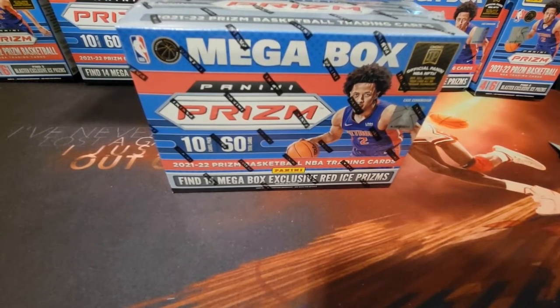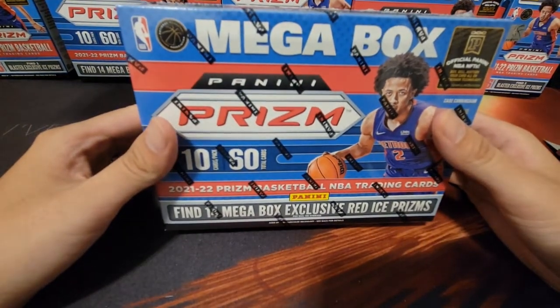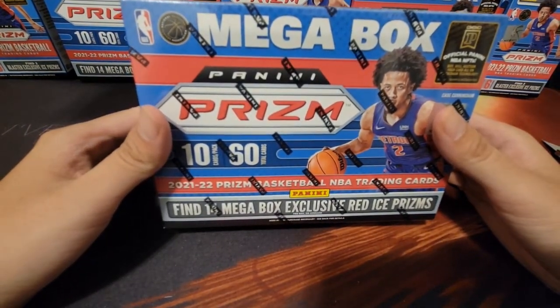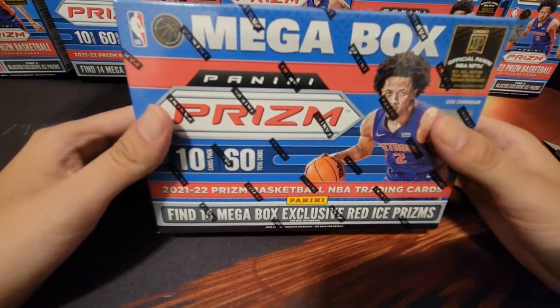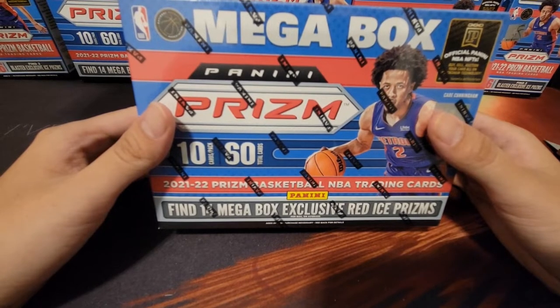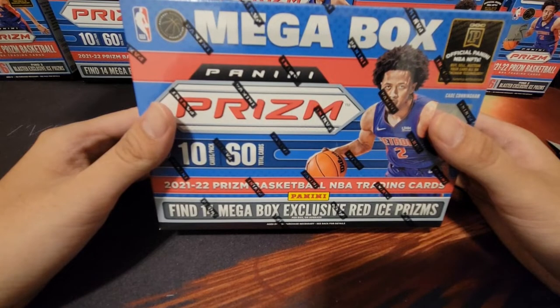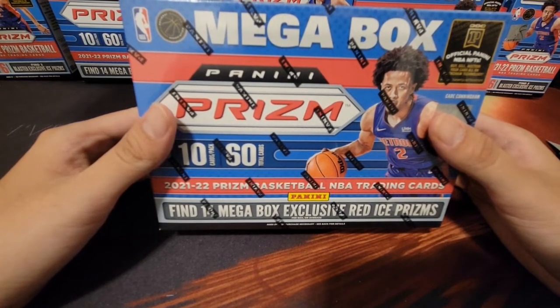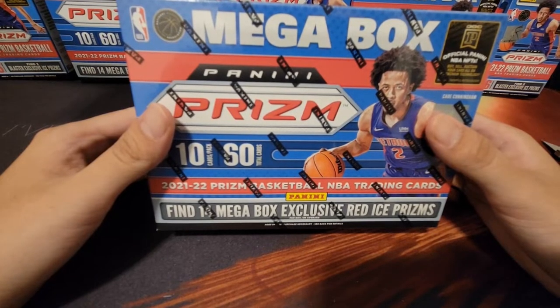Hi, welcome back to Zay Cards. We are here today to open up a Target Prizm mega box for the 2021-2022 draft class. This one from Target is different from Walmart and some of the other boxes out there because they have an exclusive red ice prism, which looks quite nice. There are a lot of players in this class that have red as part of their jerseys.